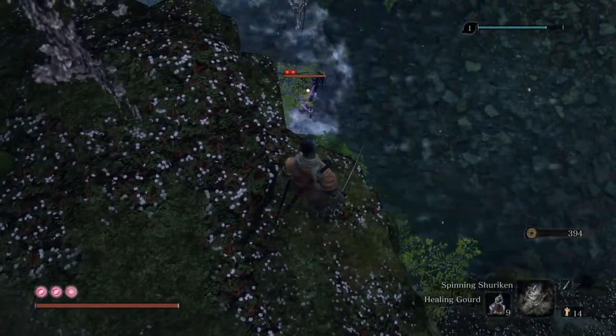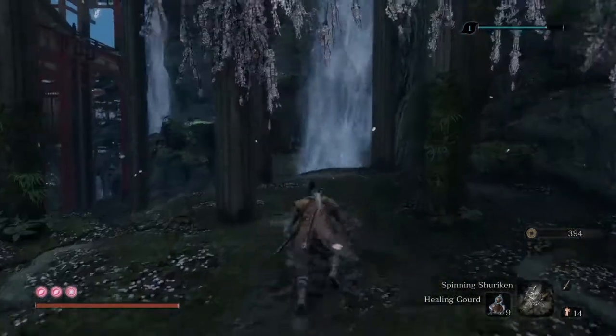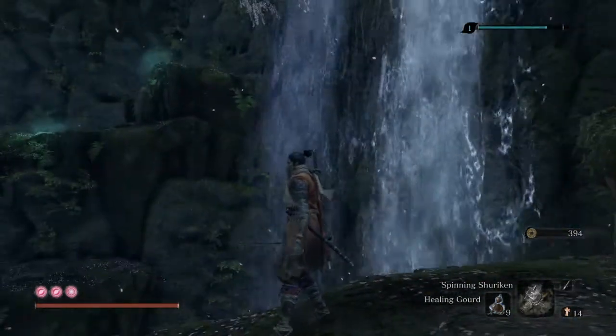There is one Shichimen Warrior — he's a mini boss. We don't need to face him right now. We just go near, idle nearby, and activate it.